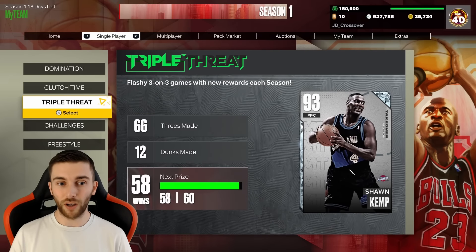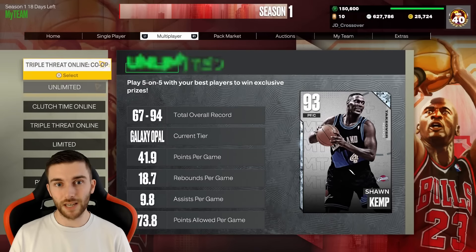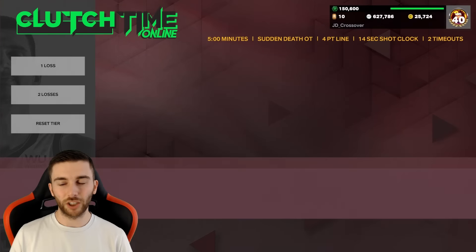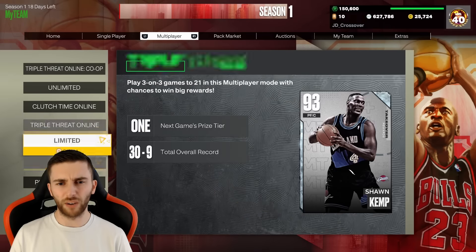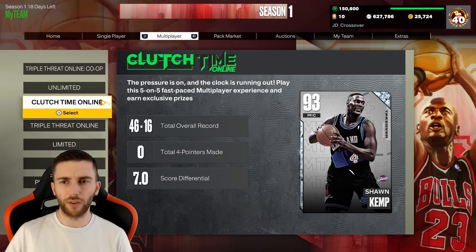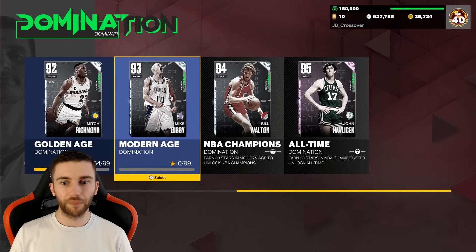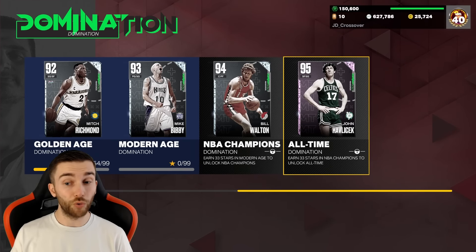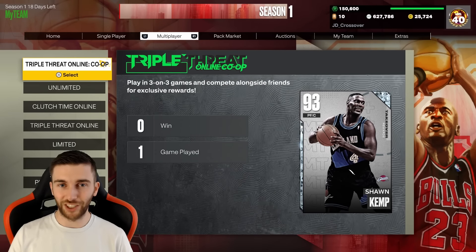We can get another one from the Spotlights - that's 14. Triple Threat Offline is 15. That's going to be 16, then 17. Clutch Time Online gets another one - that's 18. I'm sure there's definitely more around the place. I think you can get 22 or 23 right now. There are more in Domination - NBA Champs gives you one and then All-Time gives you two, which is really quite nice. So we've just got to do so much Domination playing.